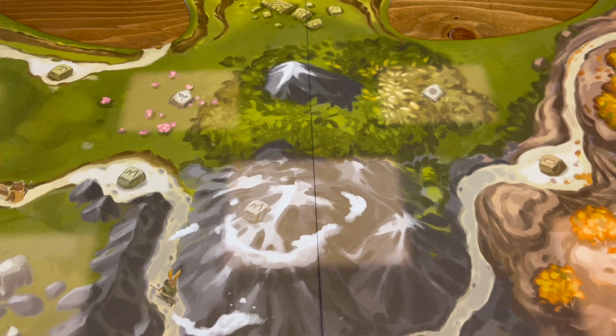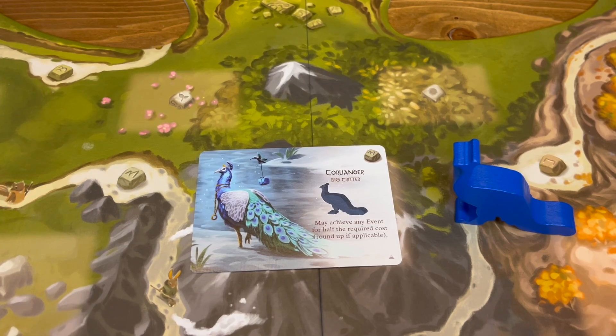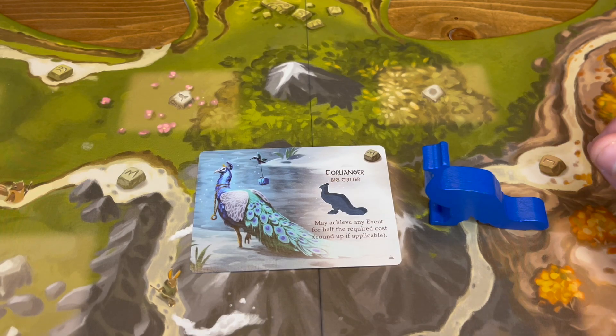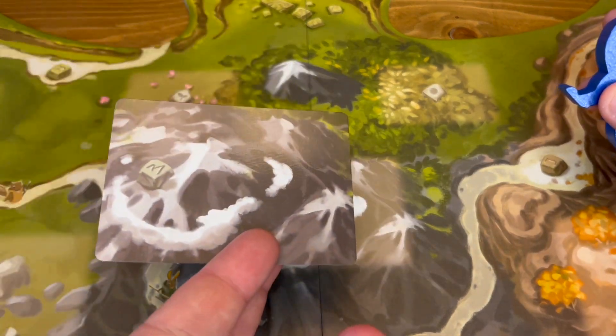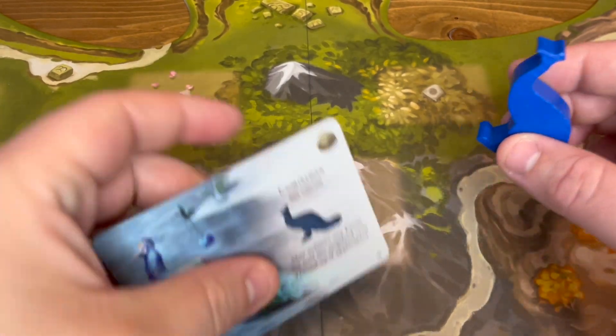Number 3 is King Corleander — a little peacock big critter. You can claim a special or any event for half the required cost, rounded up. That's fantastic. For the Everdell Games event, which normally requires two of each type in your city, with Corleander you only need one of each. You get Corleander in summer, so you could gobble up the Everdell Games — which nets you nine points — pretty quickly. Absolutely amazing.